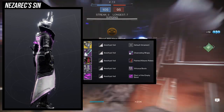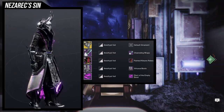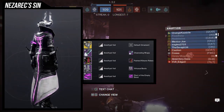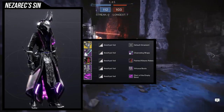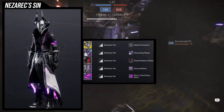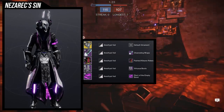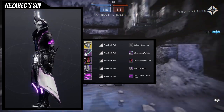For the casual look, I messed around a bit. For arms we're using the Channeling Wraps — the pointy bits look really good with the horns on top of the helmet. For the chest piece, the Painted Kitsune Robes, going all in with the glow. For boots, same thing — going all in with the glow, and they're bulky enough to look good. For the bond, the Elect of the Empty Bond. The only piece I'd consider switching out are the Channeling Wraps since the arms look a little bulky, but I still like it.